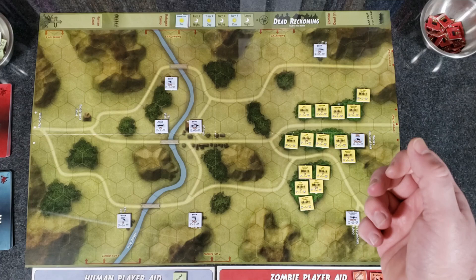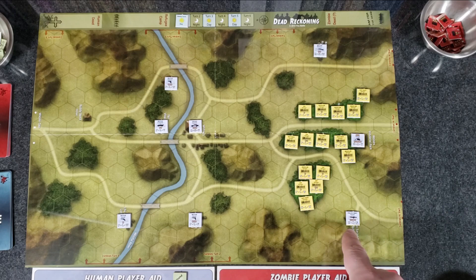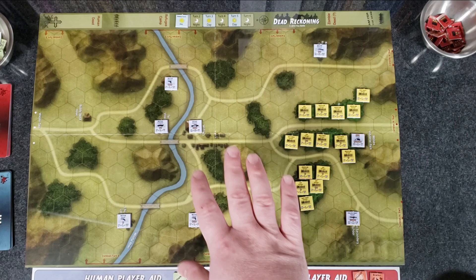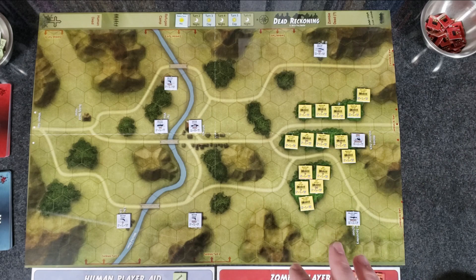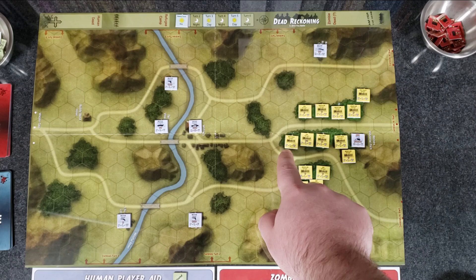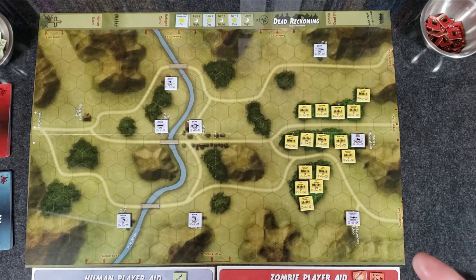The zombies are going to be coming in from different spawn points depending on which turn it is. They'll be coming in and trying to eat the refugees. As the human player, you have not only the refugees you're trying to run out of here, but also civilian combat units — different police units, militia units, a hero squad, militia platoon, etc. Later on, as you get reinforcements, you actually have National Guard and military units that show up. The counters have letters — attack, defense, movement — it's pretty simple. I'll cover it as I play.